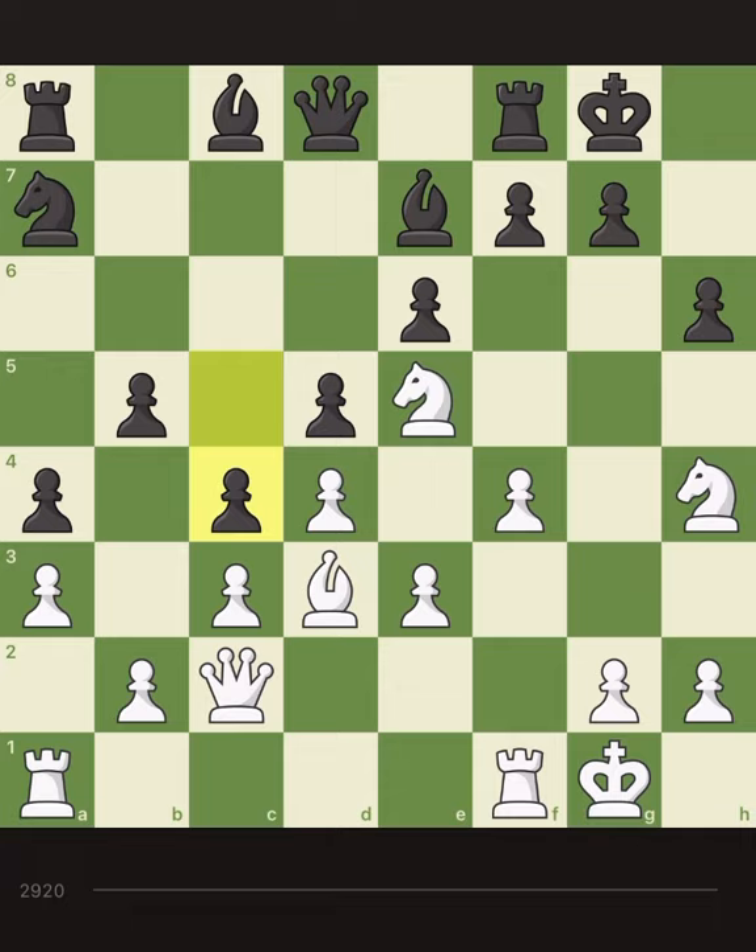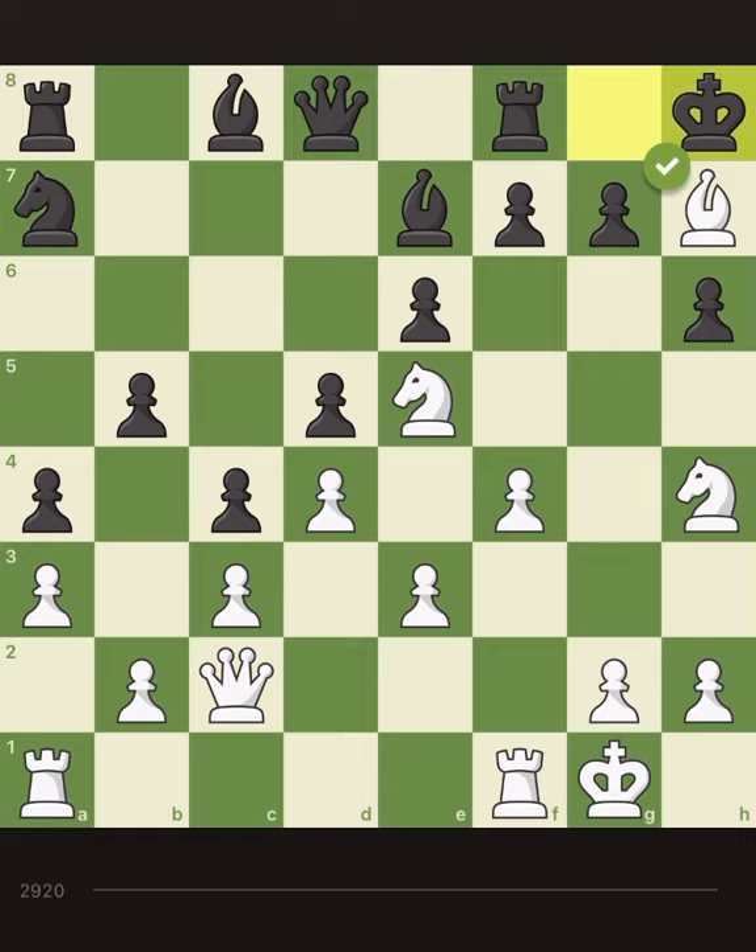And now what to do - time to say check. Take pawn, check. So I want to say check, then take the pawn and say check. He is forced to take it with the rook. Then check with the knight - he is forced to take my bishop. Take his bishop, say check with the queen. He has no option but to go back.